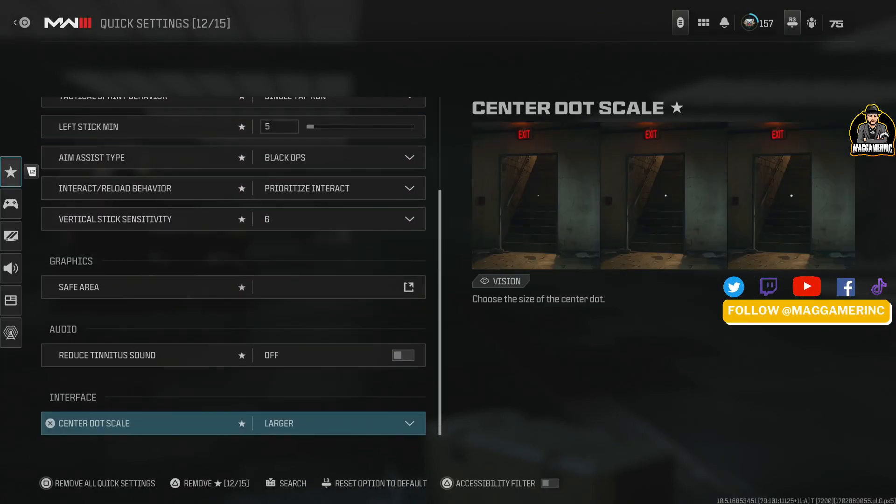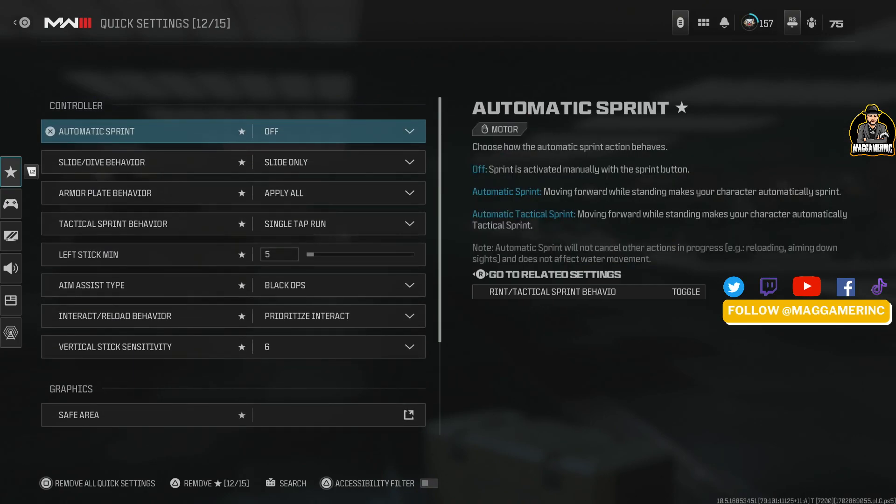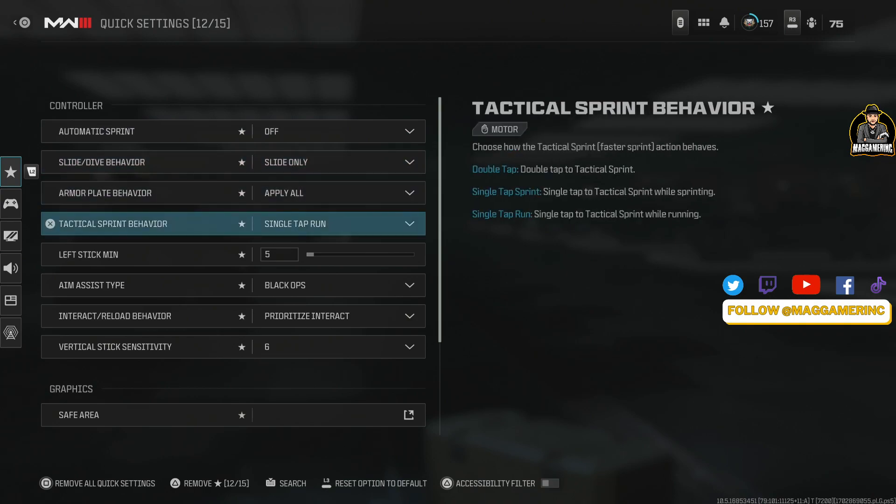These are the ones I favorited. Auto sprint — you want it off. The reason is because with tactical sprint behavior, when you one-tap your move stick you will automatically start tactical sprinting, and that's more important than the regular sprint.